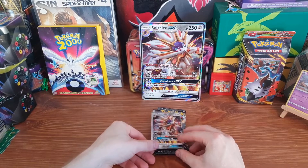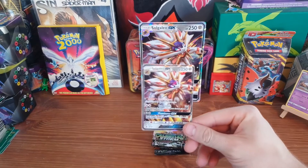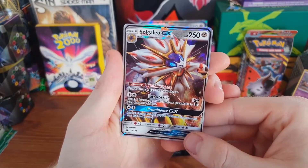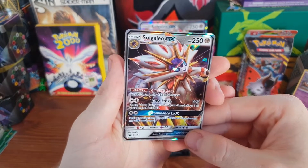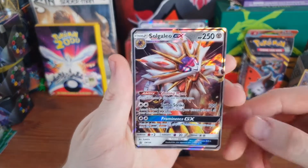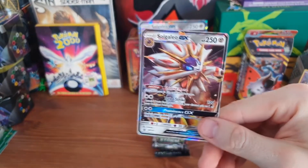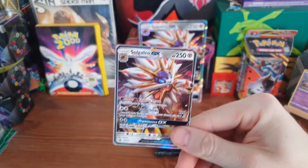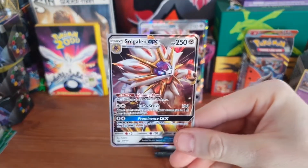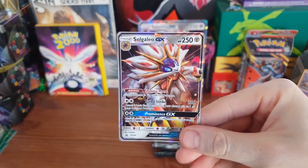Let's talk about this card quickly. Solgaleo GX is an amazing card — one of my favourite Alolan Pokémon. It's a space lion; what is there not to like? In terms of its ability, your Pokémon in play have no weaknesses, and bear in mind it's all Pokémon, so you can slot this into any deck. If it's a deck that's particularly weak to something strong in the meta, it could be very useful in that sense.